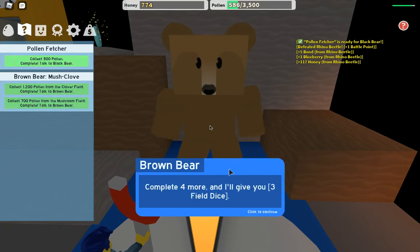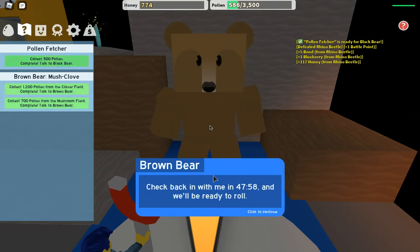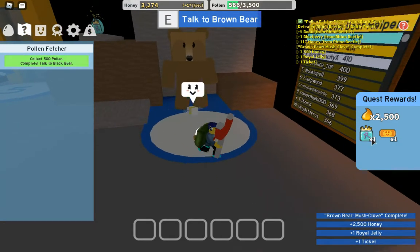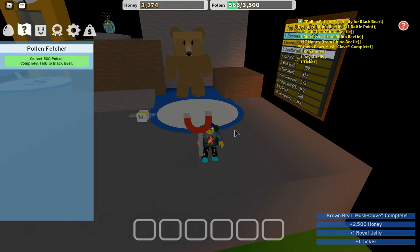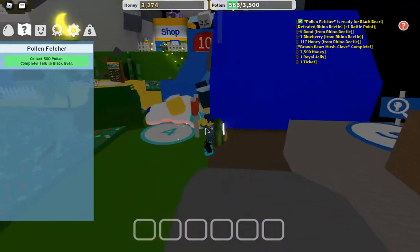Brown Bear says: 'Great job! Here's a royal jelly. You've completed one of my quests - complete four more and I'll give you three field dice, and if you complete 24 more I'll give you a silver egg. Trip back in with me in 47-48 minutes and we'll be ready to roll.' He gave us a royal jelly, a ticket, and 2,500 honey.